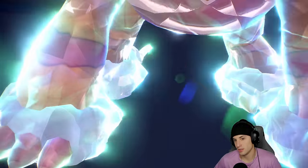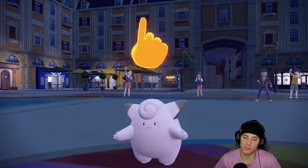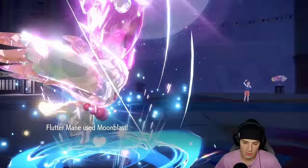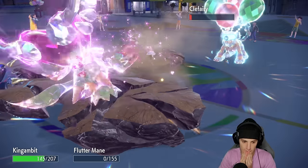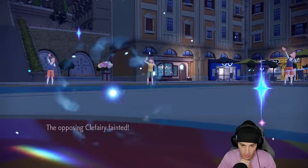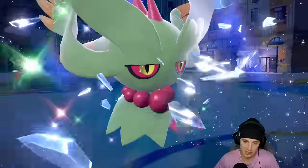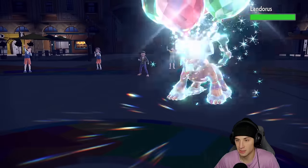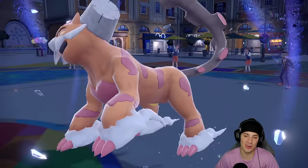Out comes the Tera type — gotta be Landorus going straight Flying. Follow Me from Clefairy, but Flutter Mane gets off a big-time turn with Moonblast dealing nice damage. Kowtow Cleave should finish off because Landorus will use Earthquake — and King Gambit eats it. You KO Clefairy with your own EQ — we just won the game! Kowtow Cleave plus three slides over and takes out Landorus, making the comeback victory without our Landorus.